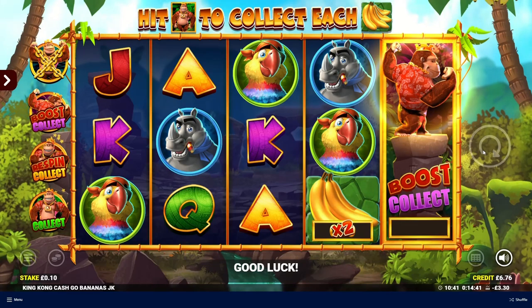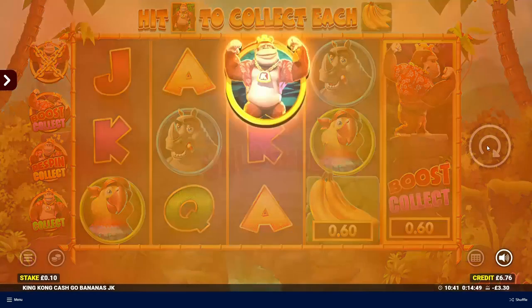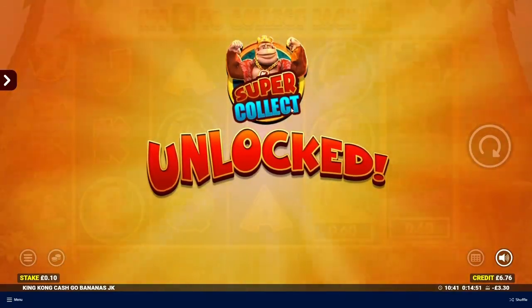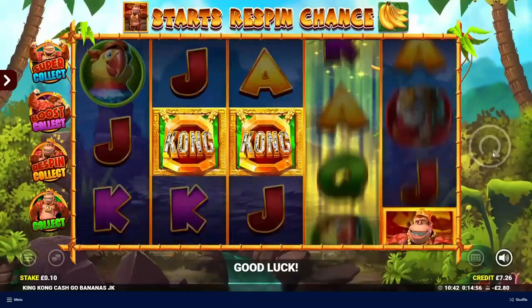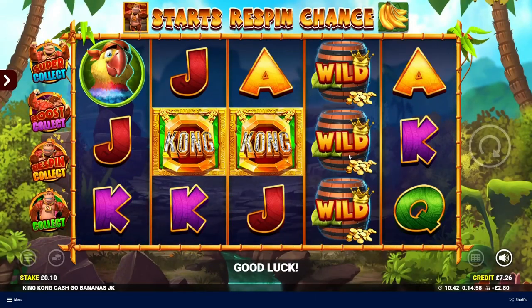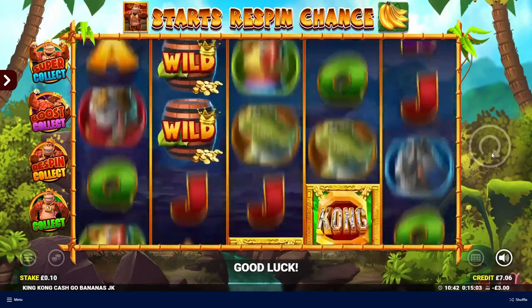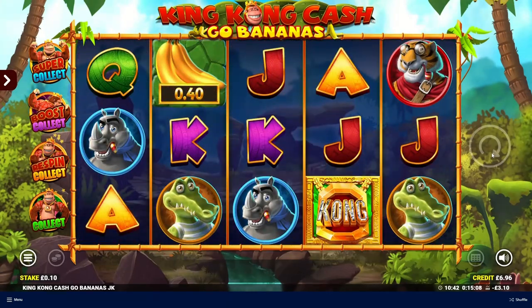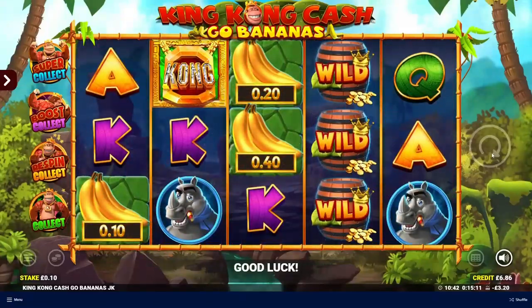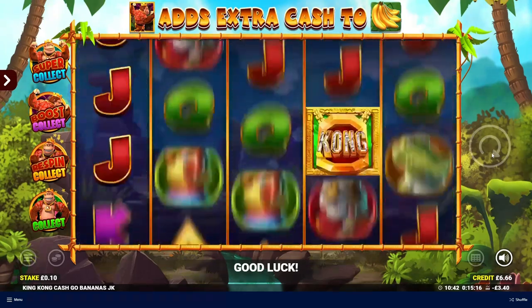Oh there's a boost collect — we're going through a more difficult spell now. That boost was at 60p, which was quite good from quite a low base. We've now unlocked Super Collect! We've unlocked all of them now, so if we can get the super collect feature we'll have seen all of the boosts in one session. The strategy with super collect is you want to collect quite a good amount of bananas and then hit super collect or boost collect to get those bigger values boosted up, which I imagine is pretty difficult to do.